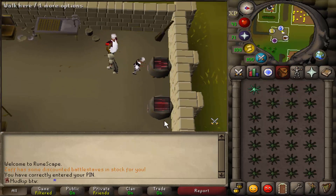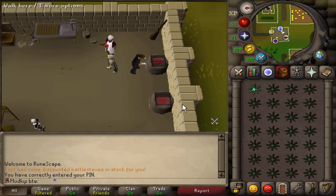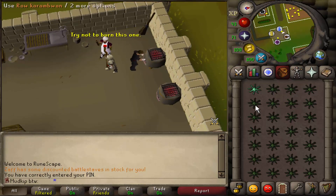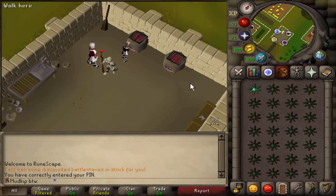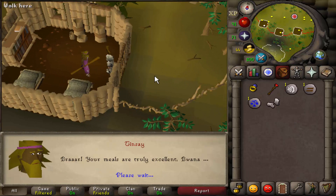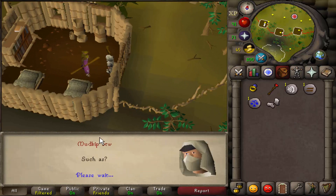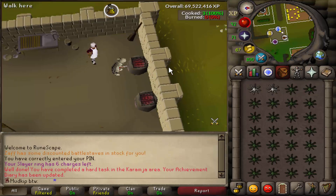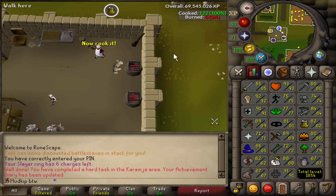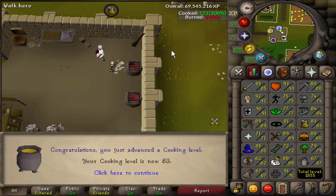So I finished Tai Bwo Wannai Trio. I thought that's all you had to do, but apparently there's someone you talk to after finishing the quest that allows you to properly cook karambwans — otherwise you can only cook the poison karambwans. So let's go talk to Tinsay. Here's Tinsay and Tai Bwo Wannai, and he's going to teach us how to properly cook the karambwans. We got 5k cooking XP as well. Now we are properly cooking them — apparently that was a hard task. This last karambwan is going to be level 83 cooking, and we haven't burned any so far. Not a single one.